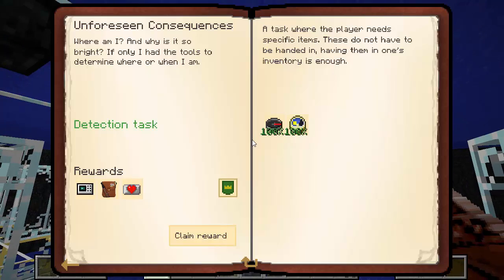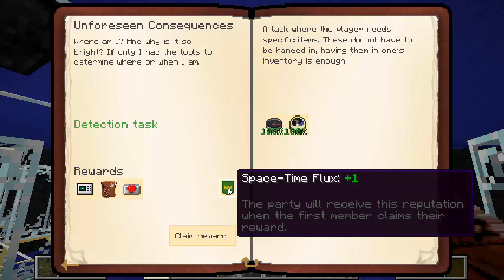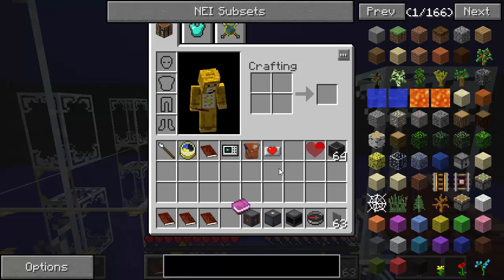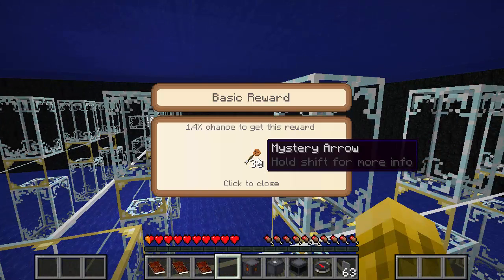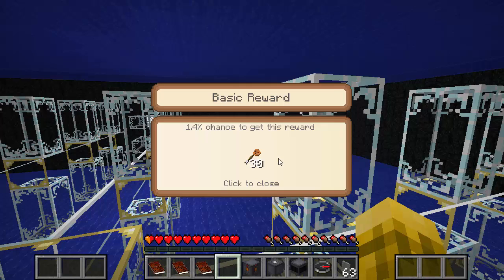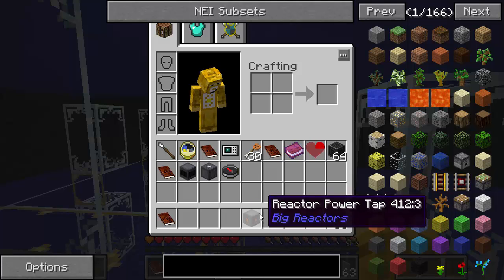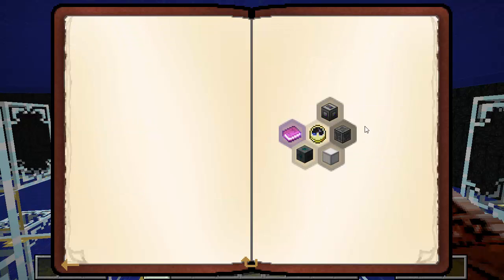We get to claim a reward: a portable scanner, reward bag, red heart canister, and plus one to our space-time flux. We can open our bag — we got mystery arrows and a cookie. Everyone loves a cookie. I have no idea why that has anything to do with arrows, but maybe they shoot cookies. We've got some new quests opened up here. 'Lost in space' looks like we already completed it because we got that spatial log.